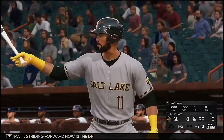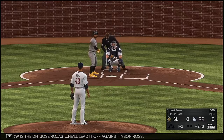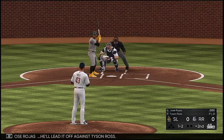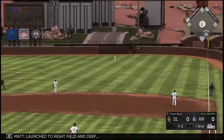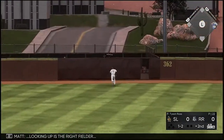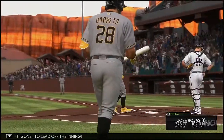Striding forward now is the DH Jose Rojas — he'll lead it off against Tyson Ross. Launched to right field and deep, looking up is the right fielder. Gone! A leadoff home run to start the inning.